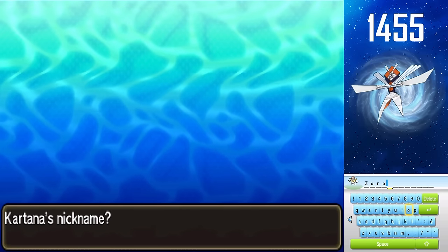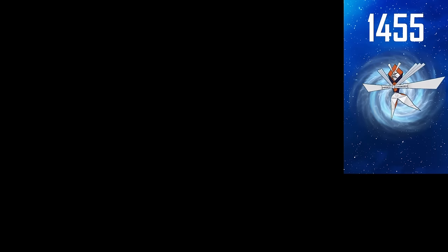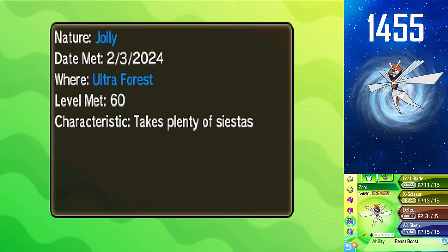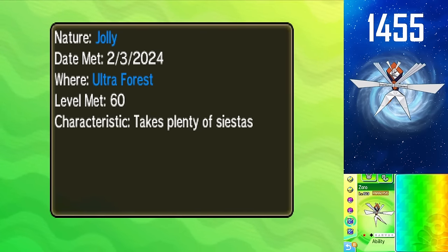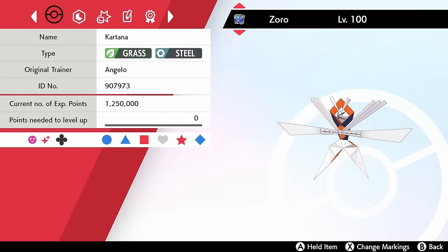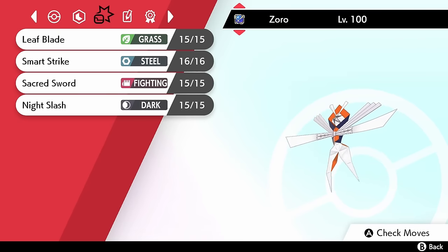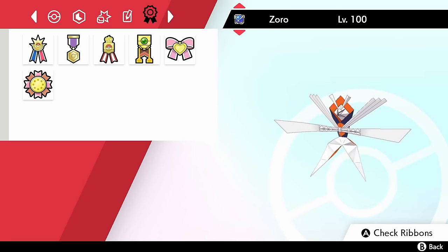We have Zoro, the Shiny Kartana. Did the Jolly sync work? It did — let's go! We have a Jolly Shiny Kartana. Fantastic — look at that attack and speed, and it's not even EV trained. This is Zoro, my Shiny Kartana, rocking a Jolly nature with max attack and speed. I did an oopsie and forgot to teach it Knock Off before transferring it to Home, so I'll have to wait on that.